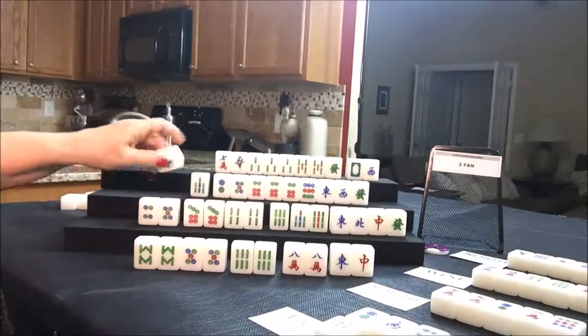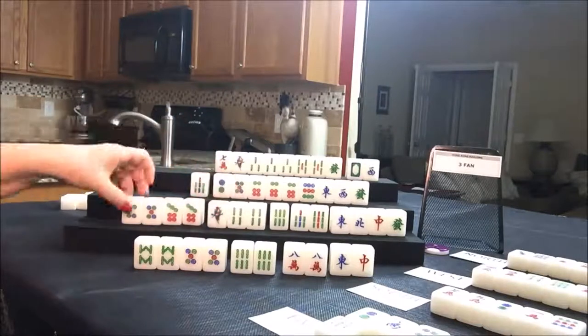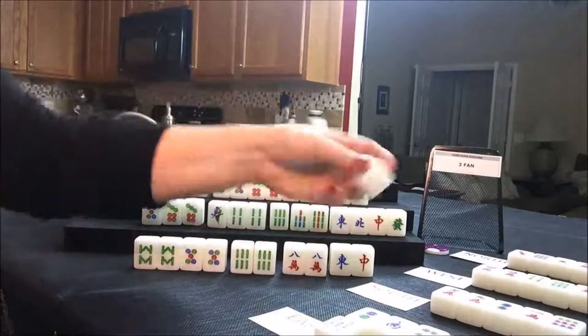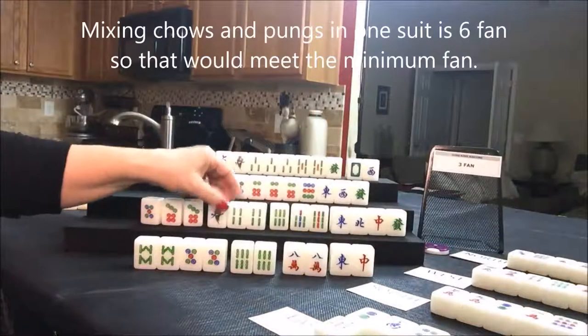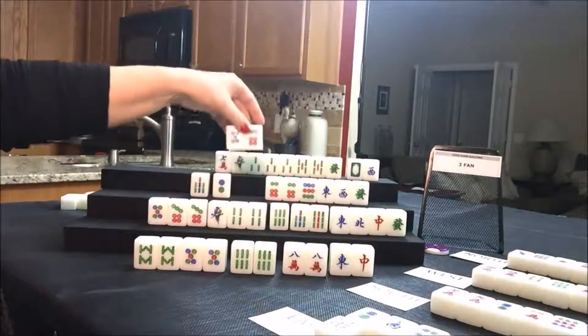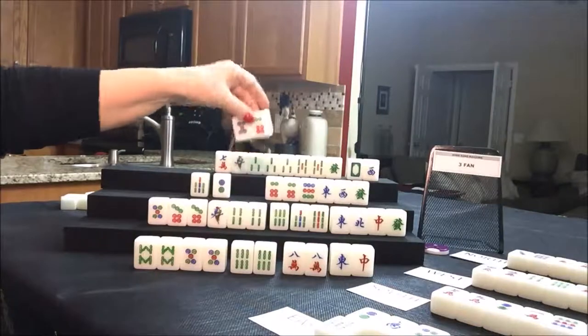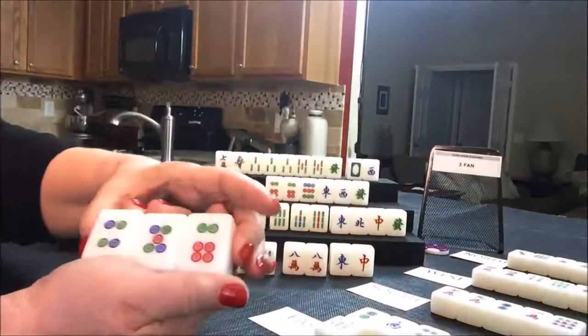We threw a four dot. West can chow — we have a five six, so I'm going to make a four five six. That's a chow. West has a chow and a pung now. So we'll discard the seven bam. Nobody can take a seven bam, so we're going to draw for north — they got a two bam, nice! Now they can discard the seven crack. There's a pung, they could pung here, they could chow here. Maybe that could be their pair and they could use this with a one two three.